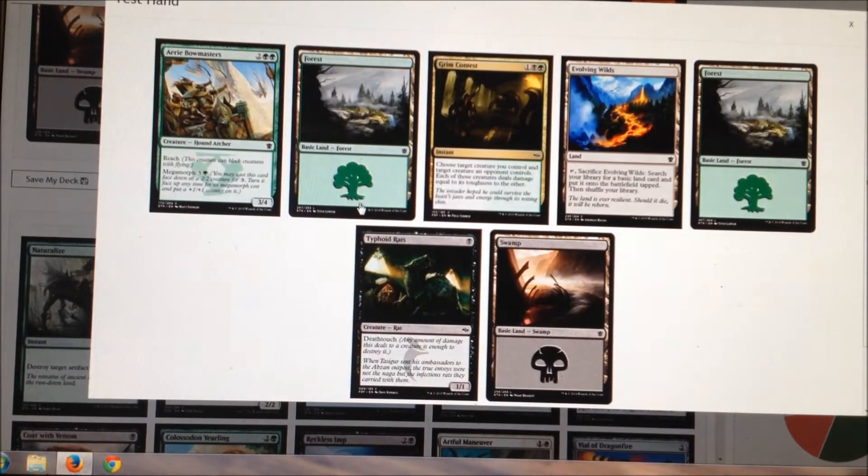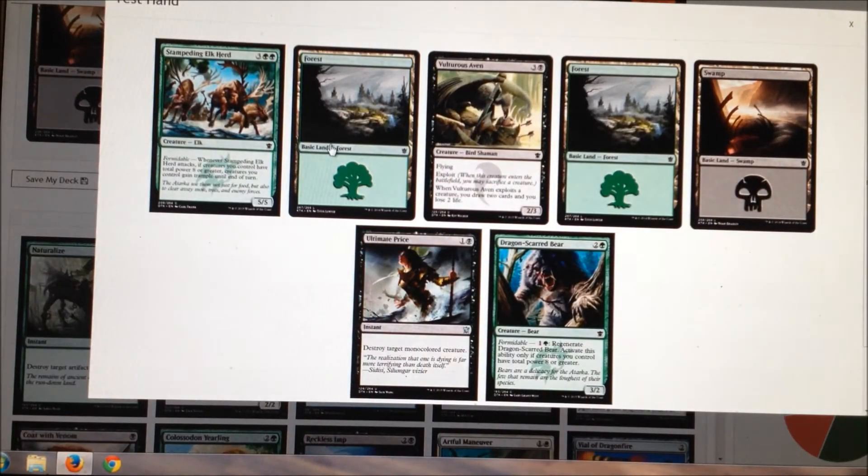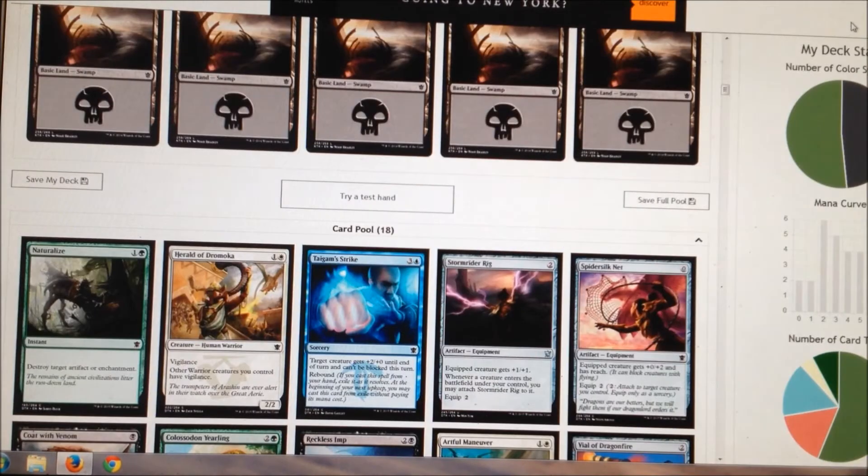Let's try a couple more test hands. This one is more than fine too — drop Typhoid Rats turn one or Evolving Wilds turn one to see what they do, then drop Typhoid Rats. You've already got mana for Aerie Bowmasters, and Grim Contest is really good with the Bowmasters and with the Typhoid Rats. Let's try a third one — also pretty good. You can play Dragon Scarred Bear and Ultimate Price off this hand, you've got the two-colored mana for Stampeding Elk Herd, and just one more mana away from the four-drop Vulturous Aven. If they play mono-colored dudes turn two you've got the Ultimate Price for it.